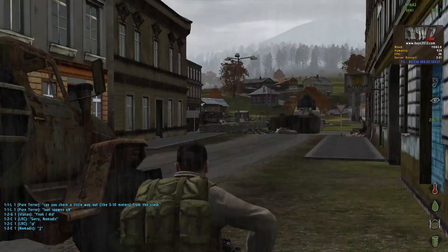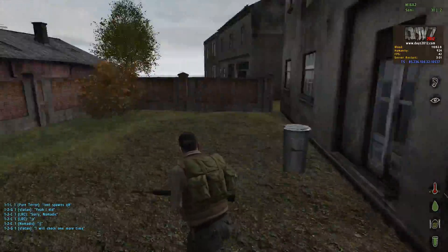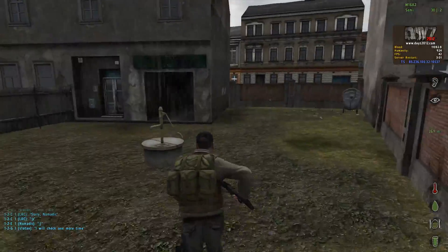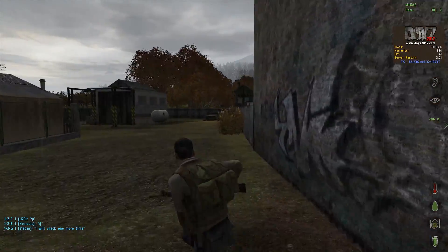We've also greatly reduced the zombie hit radius. During alpha testing, zombies were hitting us from around about 3.5 metres away, which is no good. We've reduced that by half — it's down to 1.6 metres now, so zombies are not going to be hitting you from so far out. We've also significantly reduced the zombie spawn amounts.